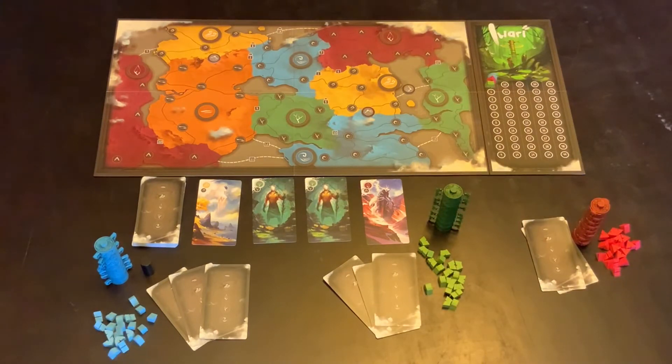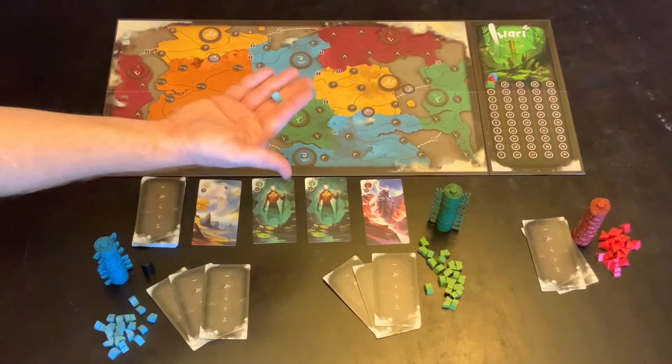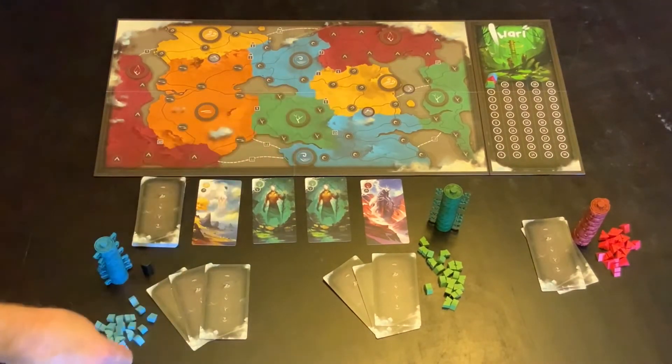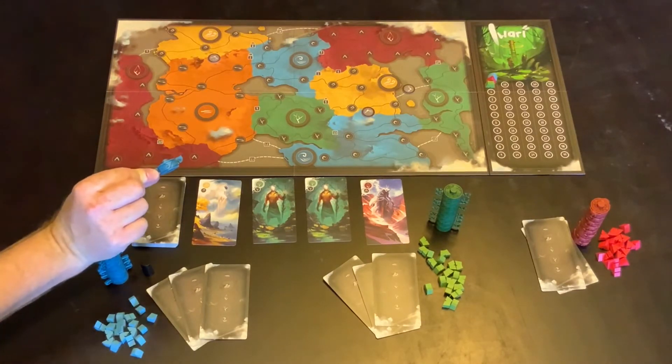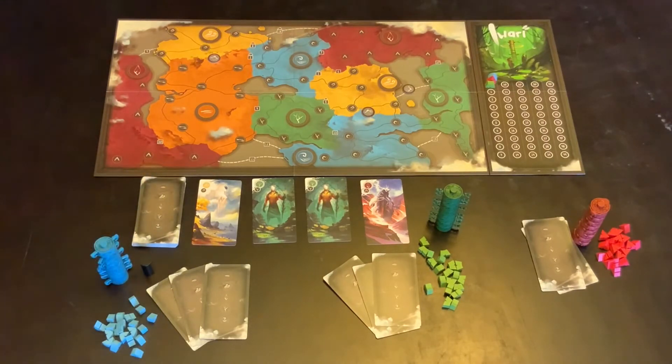On your turn you are exploring the areas that make up the map, or the globe as we know. When you explore an area, you'll put a tent into that area. These are the tents. Notice that everyone's tents are a slightly different shape but also a different color. You can also, once you have discovered an area or someone has discovered an area — it doesn't have to be you — add pieces to the totem in the middle. Any number of colors can go on those totems.